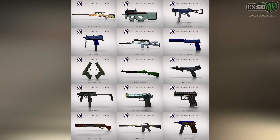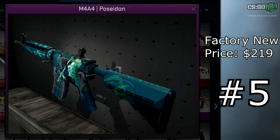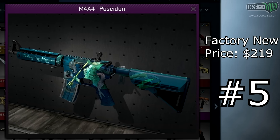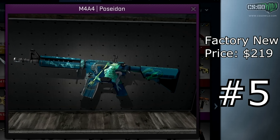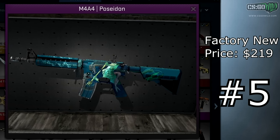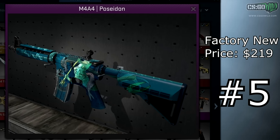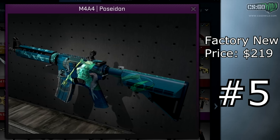For a quick top five rundown on the most expensive skins: the chances of getting one of these are pretty much non-existent — I've only seen one nice drop in all my matchmaking games. At number five, if you get super lucky, you can get an M4A4 Poseidon from the Gods and Monsters collection, Factory New at two hundred and nineteen dollars right now — a pretty nice skin and one of my favorites.